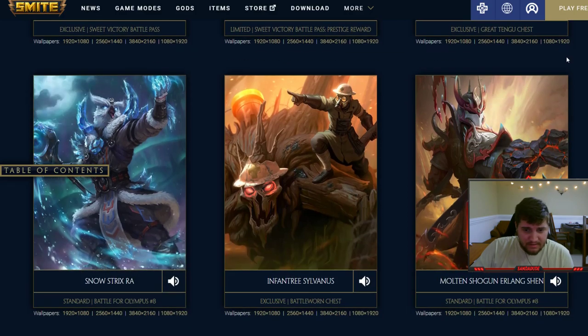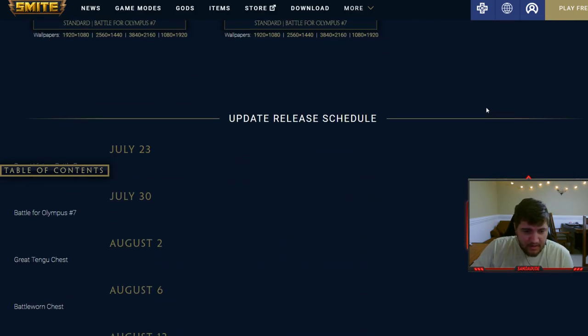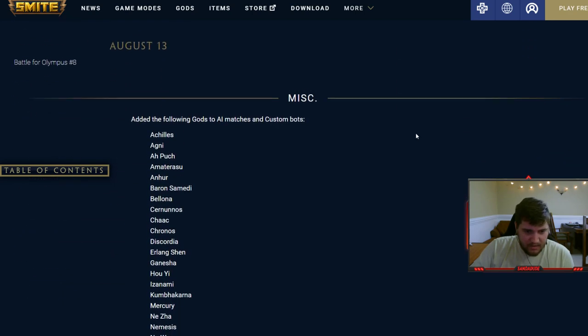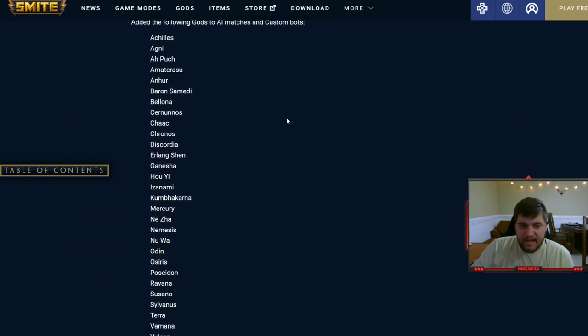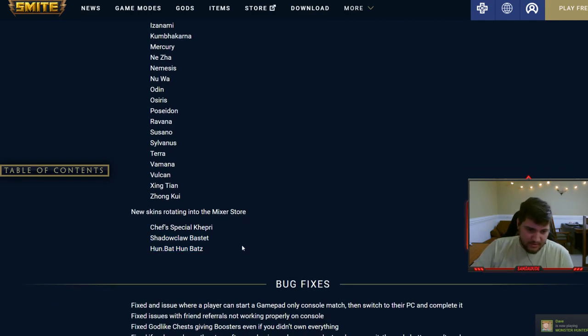A bunch of them are weeb skins and I'm not a fan. Miscellaneous: out of the following gods, AI matches — so now if you want to play with any of these gods in AI on easier or medium difficulty, you can. Got some new skins in the mixer store if you watch that; I don't because I'm on Twitch.